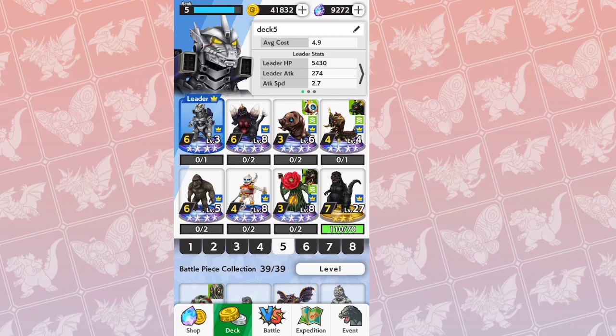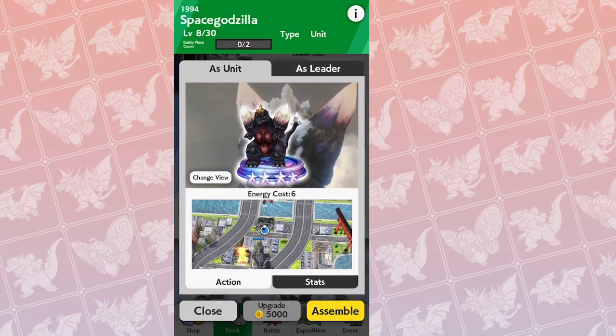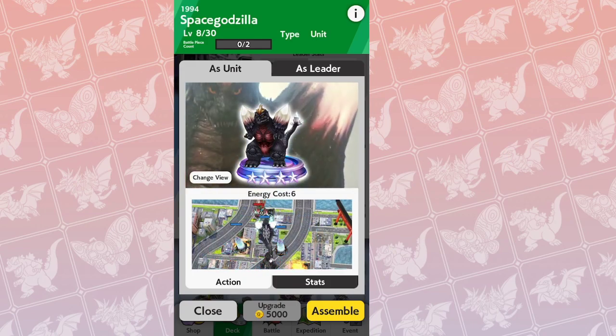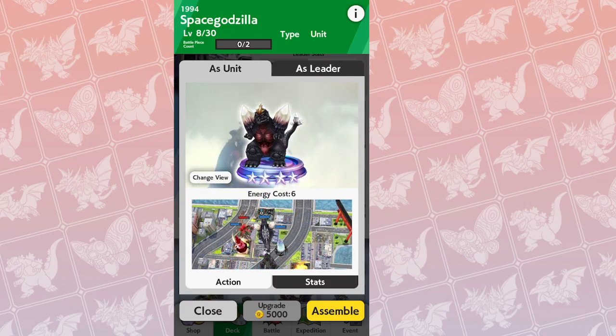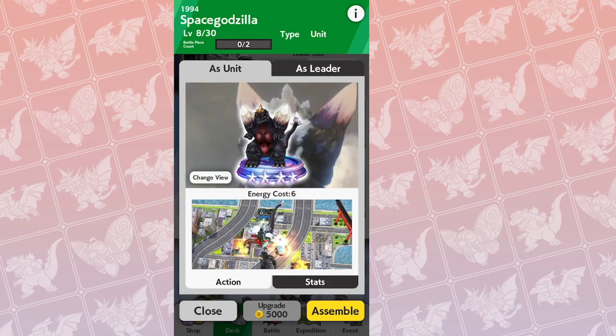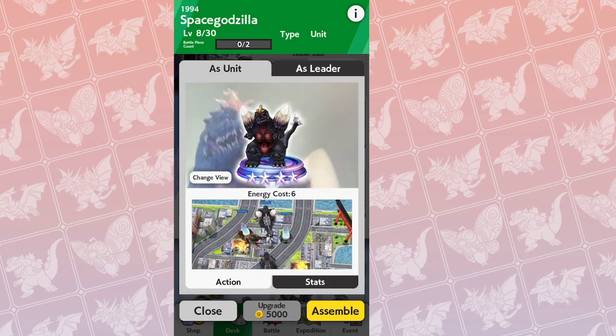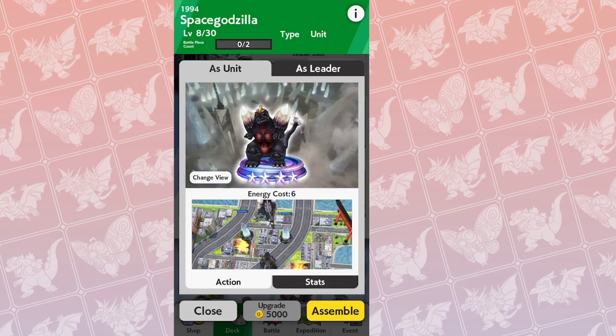We already have Space Godzilla — one piece of the puzzle. When you summon him, he drops two crystals, and each of those crystals counts basically as a unit. Gigan goes after facilities and leaders, and crystals count as a facility. So Space Godzilla's crystals will draw Gigan's attention away from your leader or other units.